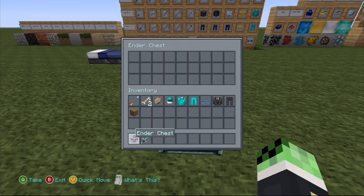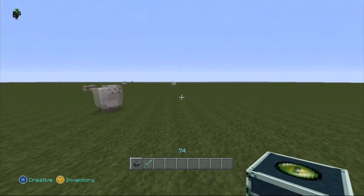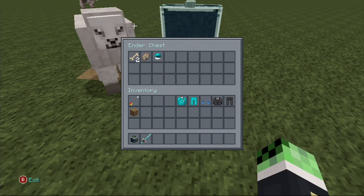So if I click on the Ender Chest, I can put anything in here - I can put bones, I can put rotten flesh, I can literally put anything in here. And I have another Ender Chest here. So if we just fly over and put one down and I open it up, literally all the stuff will be in there as well.